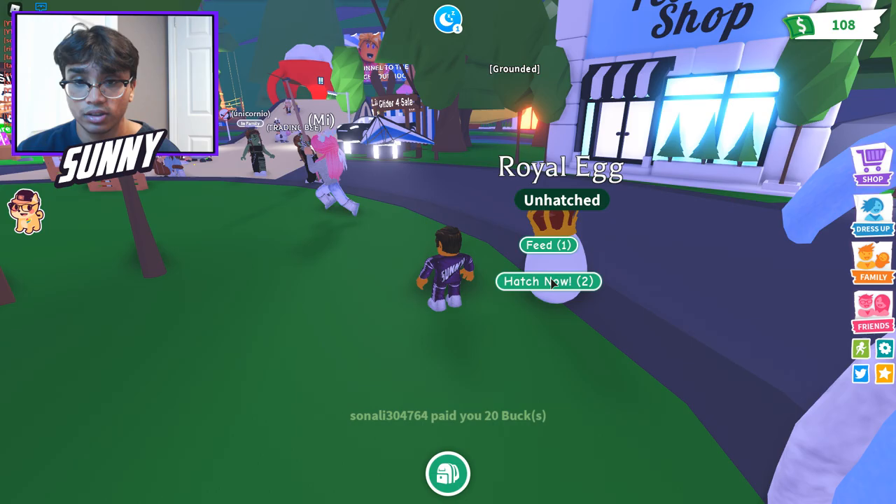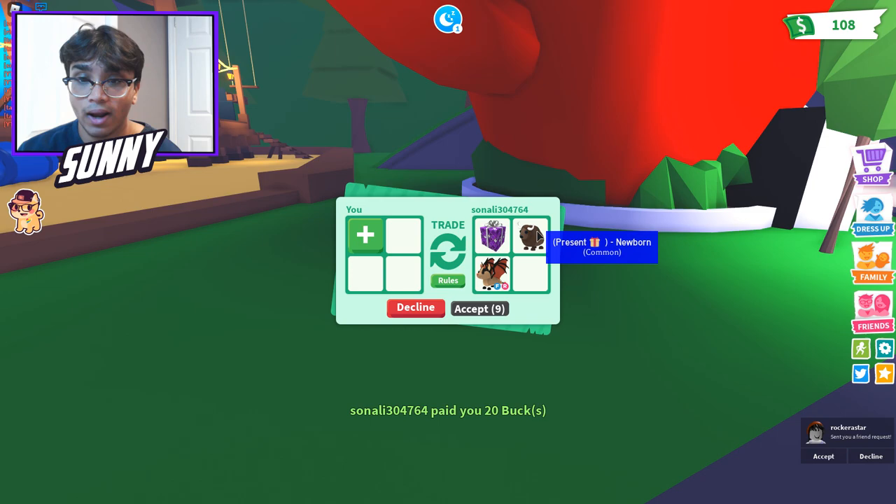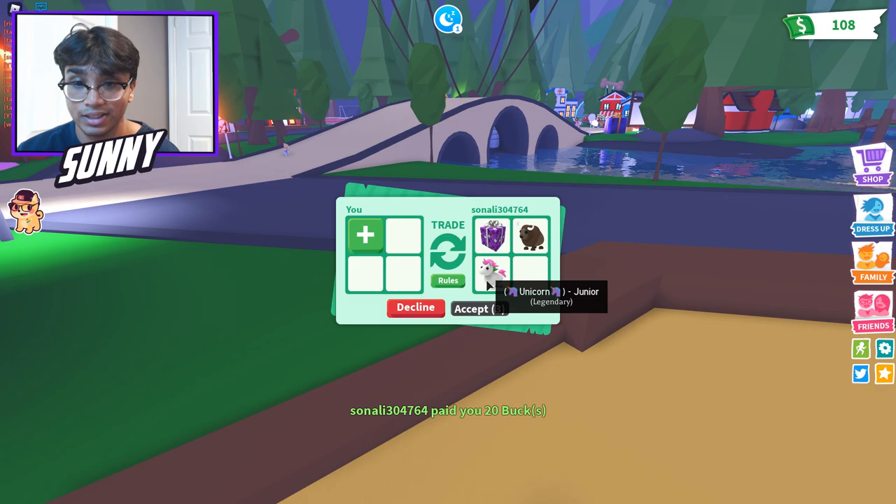Let's actually just see — should we hatch now? No, I'm just kidding. For this hack to actually work... we got a small gift from my little sister. Thank you so much sis. She gave me a unicorn and a bat dragon — she's gonna take away the bat dragon — but the unicorn: imagine if we actually do get a unicorn from this egg, that would be pretty insane.